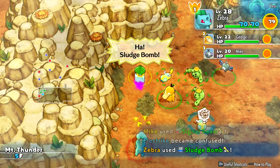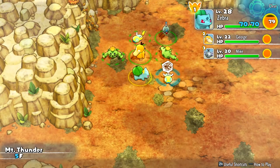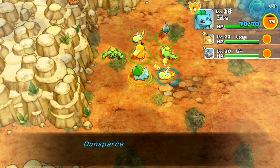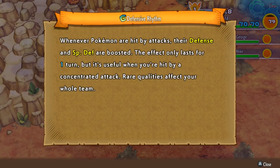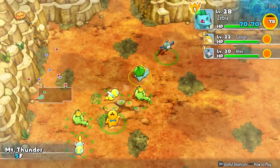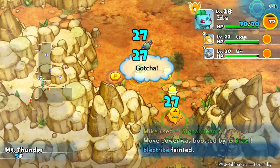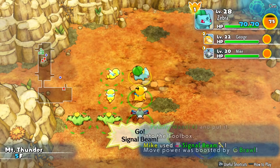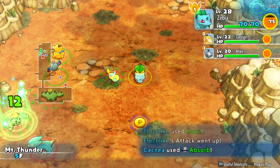There's an electric-type enemy — we got it. Our team is doing great so far. More enemies are coming in, but the team handles them. We're on Mount Thunder 6F now, trying to find which way to go. There's a stat booster — good job, Mike! That's the evolution of Electrike — Manectric — and this is Gligar. We know about Gligar. There's also a little Growlithe — that's cute. We want to explore this room just to see what's going on, then wrap back around.